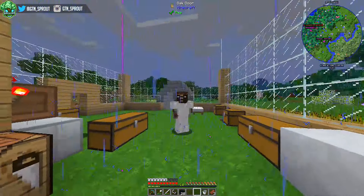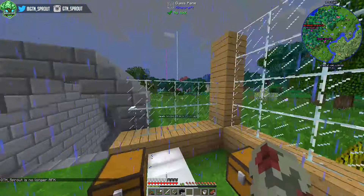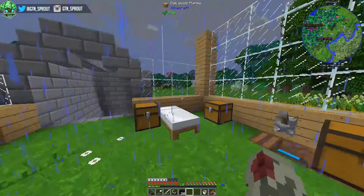Hello everyone, Sprout here, welcome back to Feed the Beast Revelations. Today we're venturing into the nether - you can probably tell from my inventory we're going to be building a nether portal somewhere in the magical forest. We're going to be looking for some cobalt ore and ardite ore, which we're going to use to make ourselves an infinity harvester.